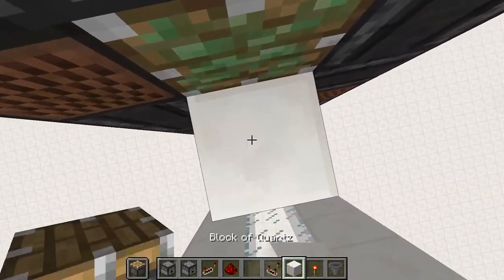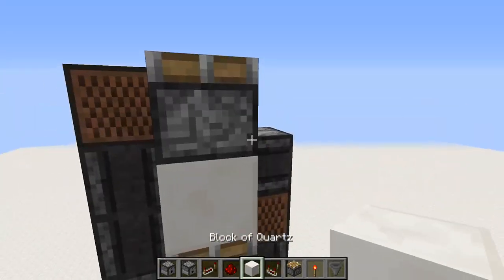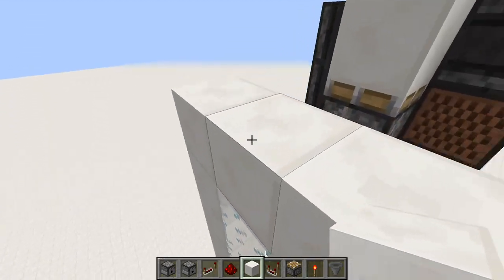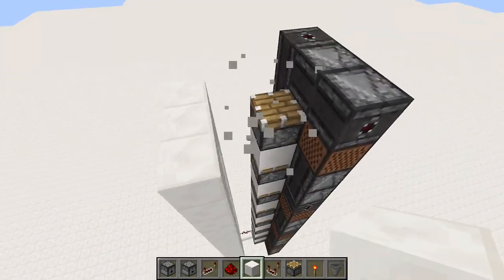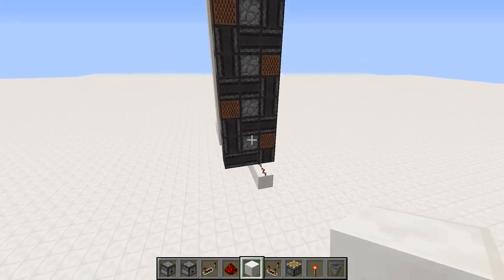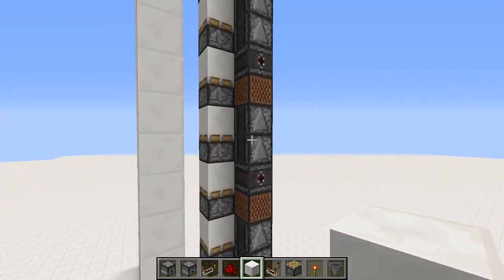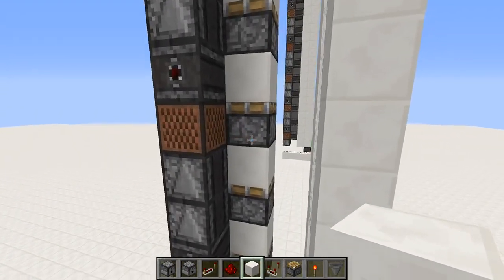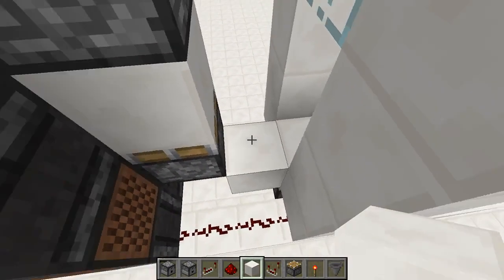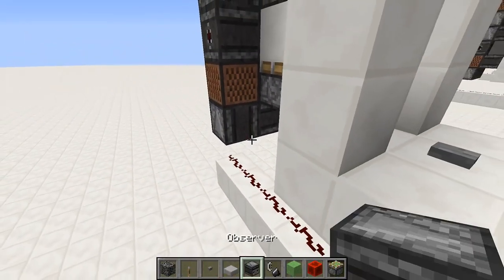The pistons should be on the faces of the other pistons, the quartz blocks in between. So now you have the wiring that will power the pistons, and you have the pistons themselves, except you now need the walls that will hold you in, as well as the observers that will power the pistons once they've been moved.